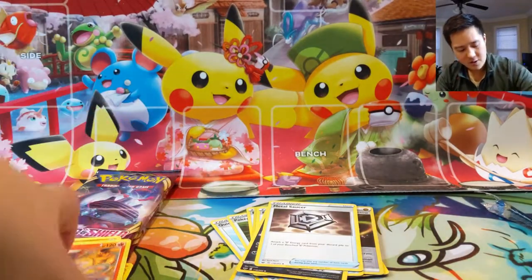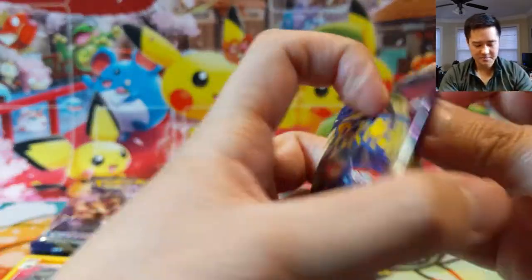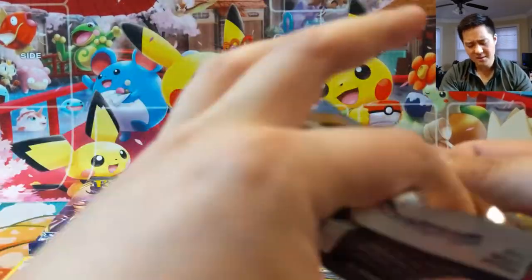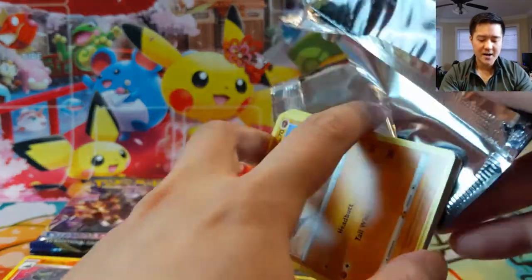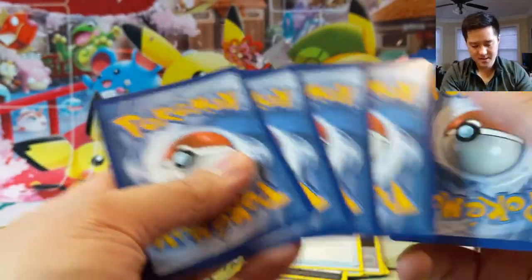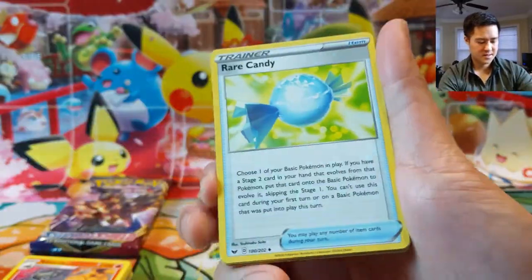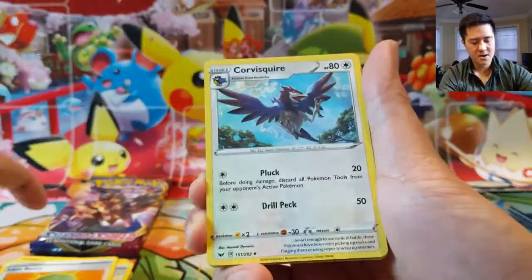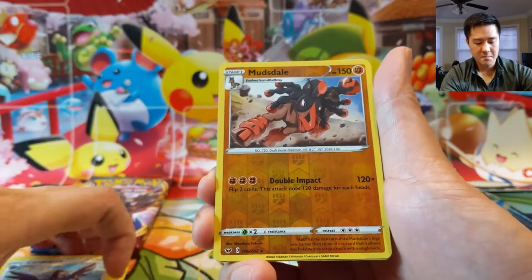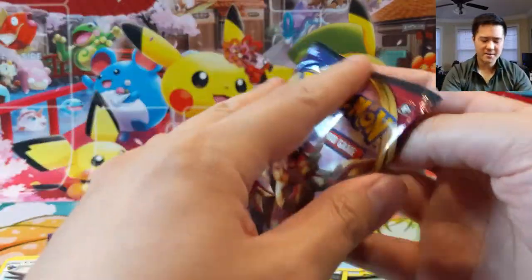We have three packs remaining — I want at least one more hit. Even if we didn't get it I would still call this a good box, but it could definitely have been better. Rare Candy, Lum Berry, Corvisquire, Mudsdale, and then a Galarian Rapidash.